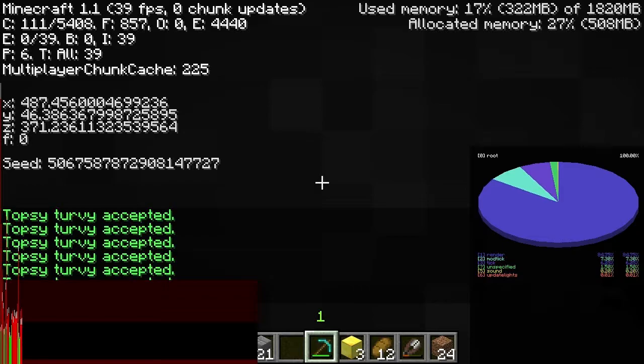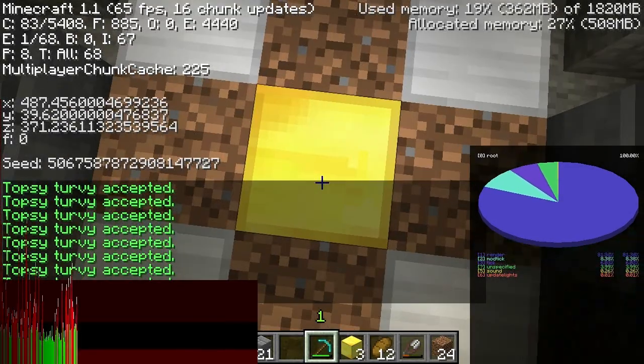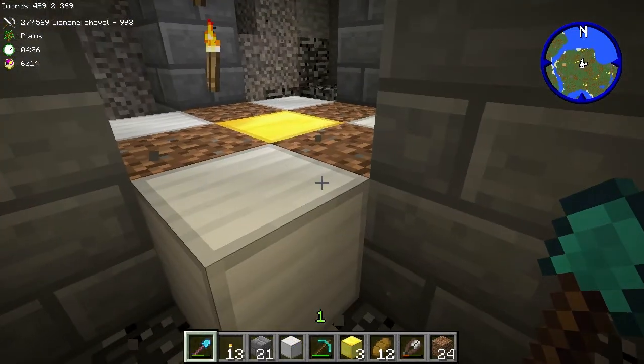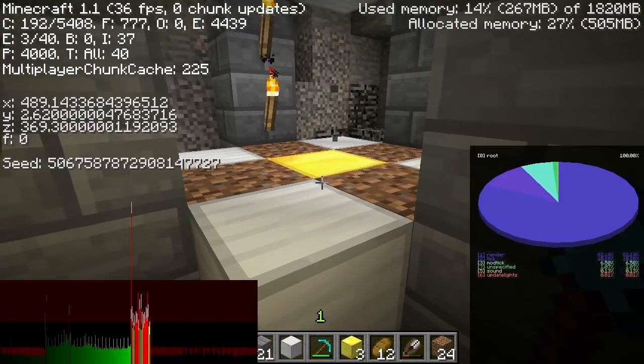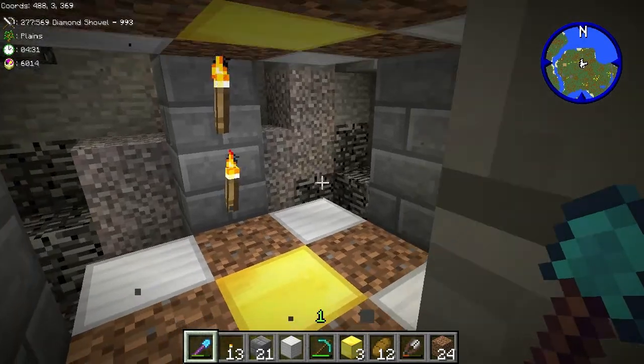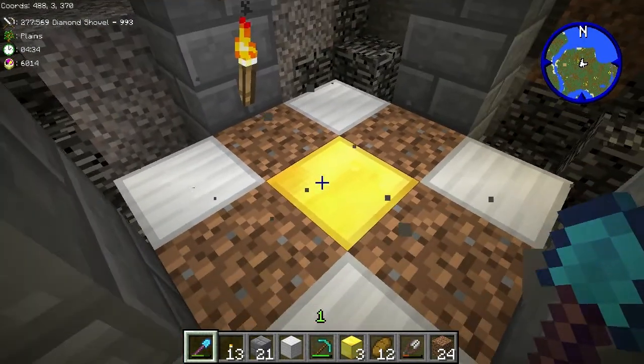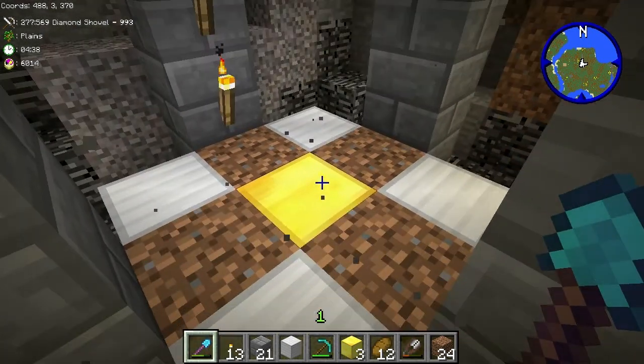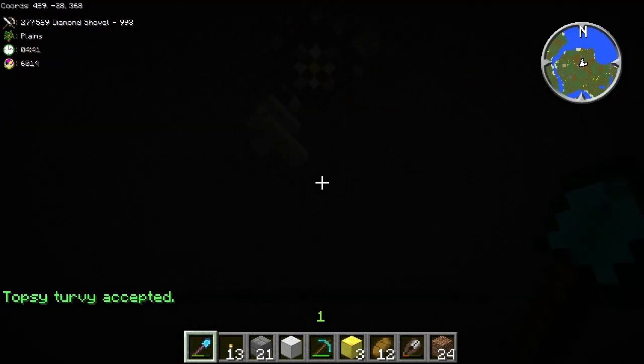As a note, you can go out the bottom of the world, so it is suggested that you be careful with this. Just to highlight the danger — I'm down at elevation two, three, in the topsy-turvy elevator. If I flip it again, this room will most likely be flipped outside the bottom of the world. Oh — me with it.